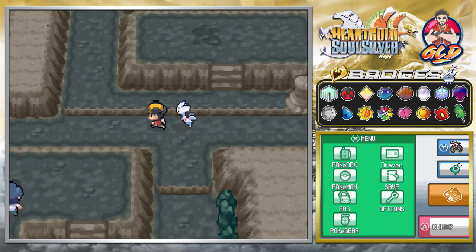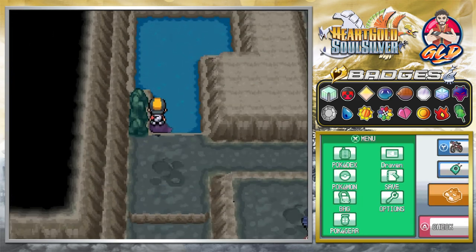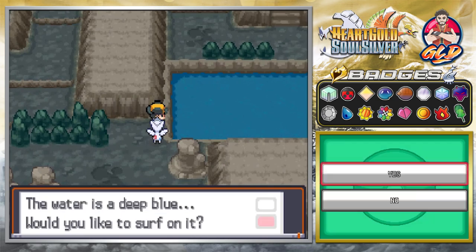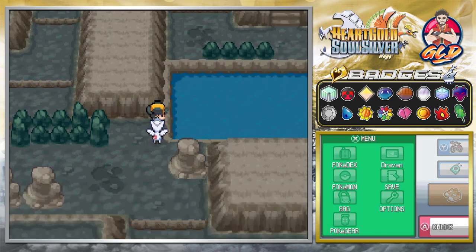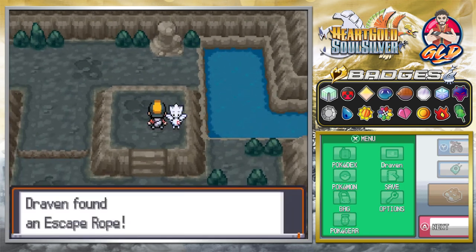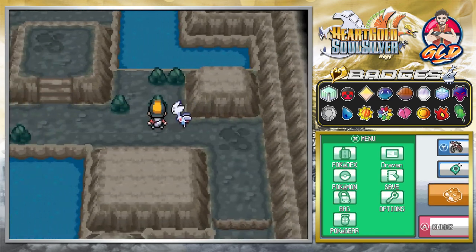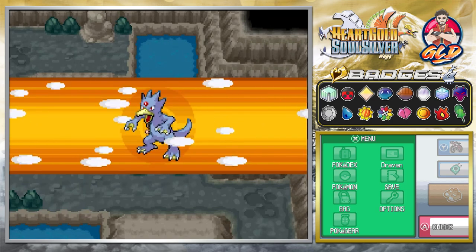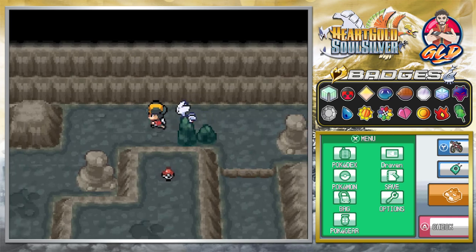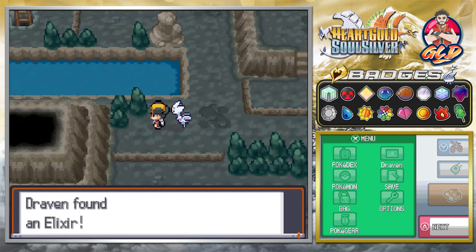Let's grab that item too before we leave. Surf again — Psyduck please do the surfing. I did teach Psyduck both HMs just for this situation. We found another Escape Rope. Going further, we grab another item — found an Elixir.